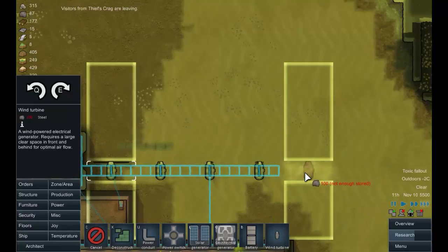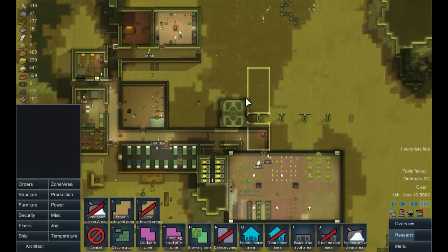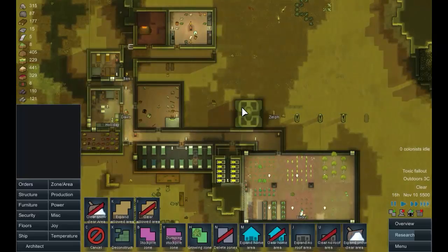Let's just have another wind turbine there. We're going to have to allow these areas through it, and likewise there. Somebody will build that — or de-build it. There we go, it's been de-built.